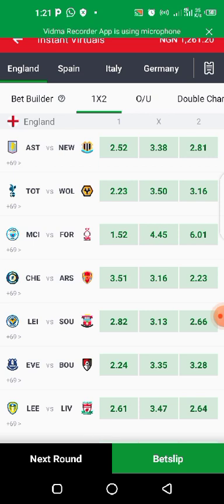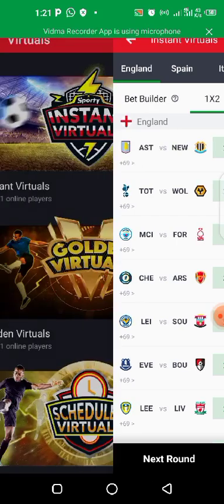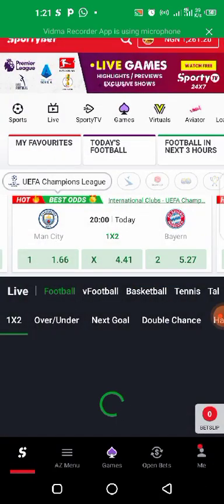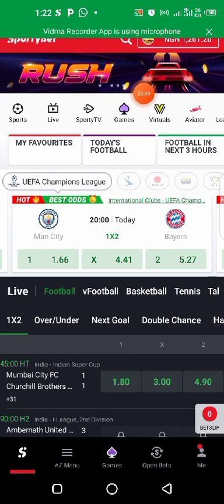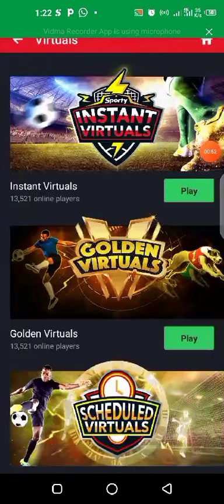Sorry about that guys. So this is Spotty Bet Instant Virtual. In case you're just coming across a video like this, don't forget to subscribe to the channel and put on the notification icon. Now I'll show you how you can actually locate Spotty Bet Instant Virtual. When you tap on it, you can see it here — this is Instant Virtual.